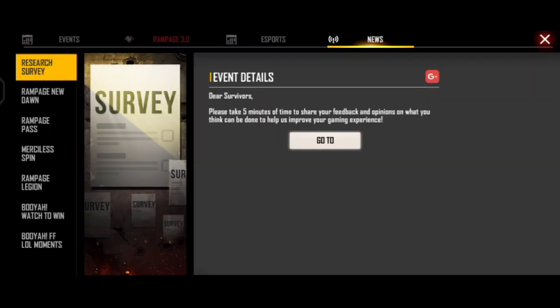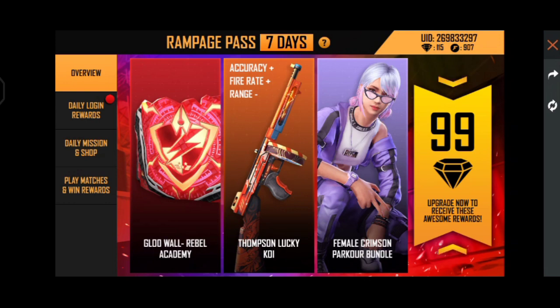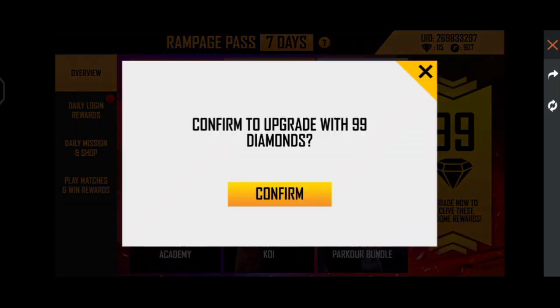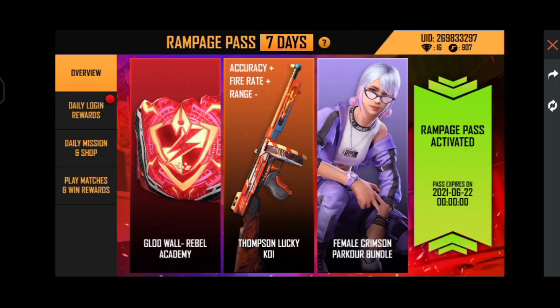Okay friends, we are going to talk about the Rampage Pass event. This is the event page. I have 100 diamonds and I am going to check the Osicam. Here is the value of 99 diamonds.